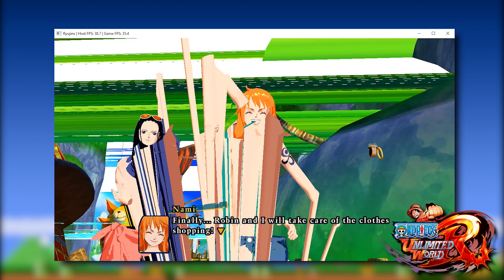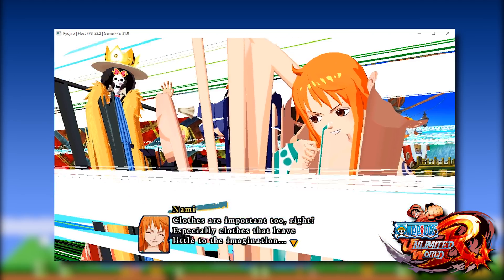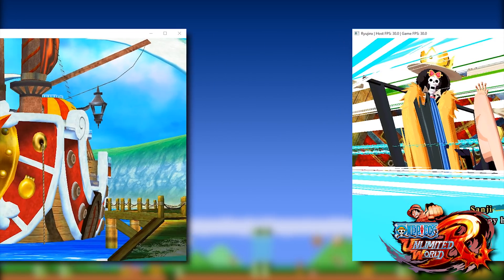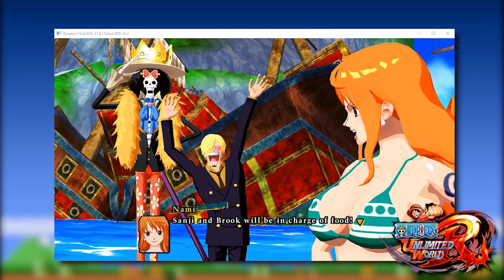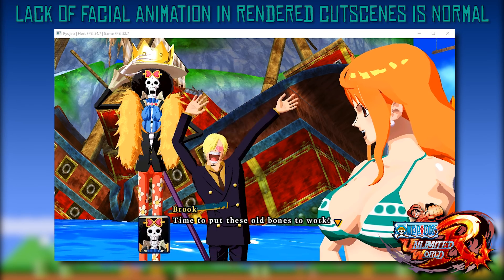The footage you have been watching for the past minute or so was captured using the master build of Ryujinx from only yesterday. If you ever needed a reason to support a development team, let's take a look at some gameplay footage from the main master build from today. And no, your eyes are not deceiving you — they have completely fixed the 3D rendering in One Piece Unlimited World Red.